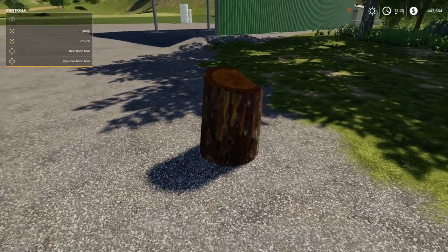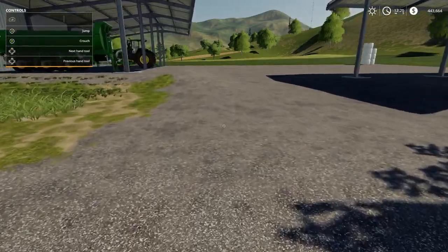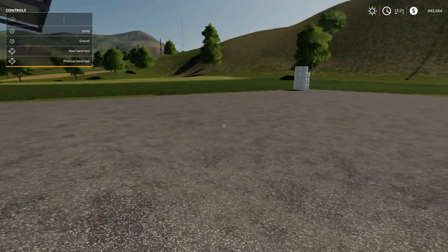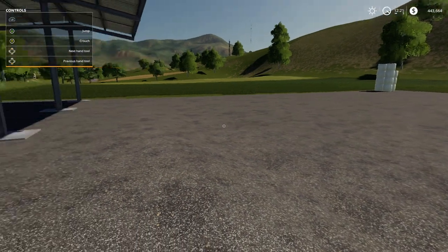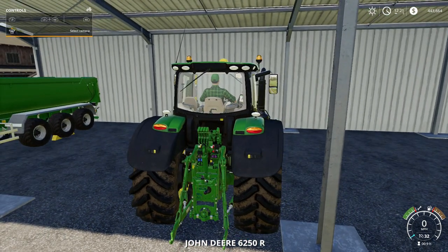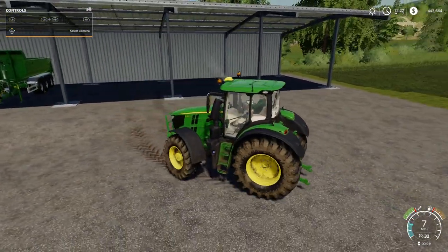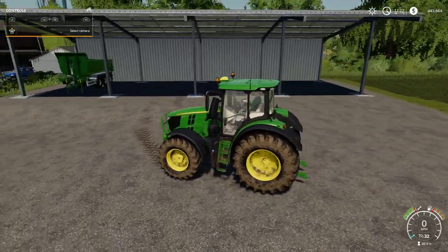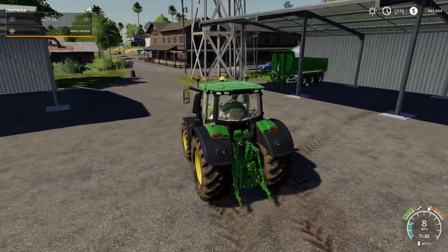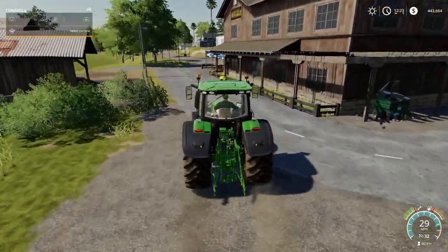We will need to remove the tree stump at some point but we'll need more specialist equipment for that. For the meantime, today we are going to be ploughing out the field, so let's jump on in to the John Deere 6250R and head up to the shop to purchase a plough.